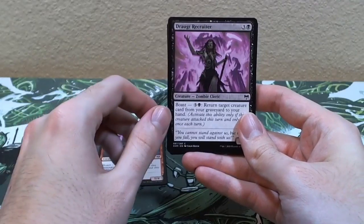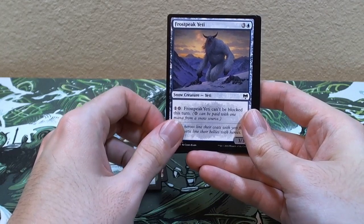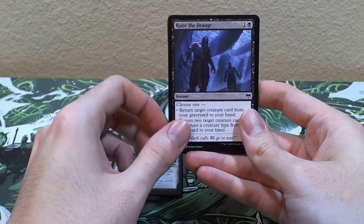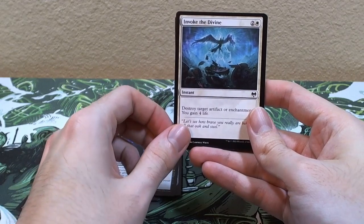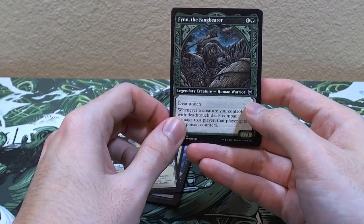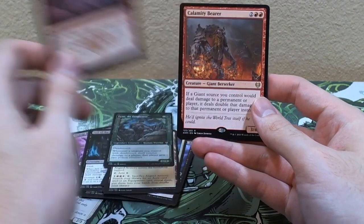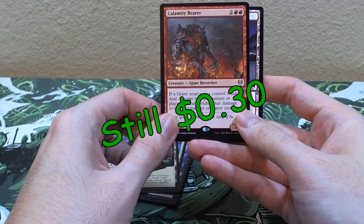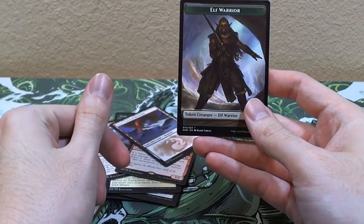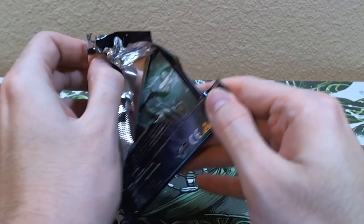Pack three: Goldmaw Champion, Mists of Littjara, Hogaak Mob, Draugr Recruiter, Mammoth Growth, Frost Peak Yeti, Jarl of the Forsaken, Raven Wings, Rise the Draugr, Revoke the Divine, Axgard Armory. Ooh — another Finn with sexy alternate art, I don't mind getting that. Crush the Weak, and a Calamity Bearer — didn't we already get one? It's a giant so I'll take it. Snow-covered mountain with an Elf Warrior.